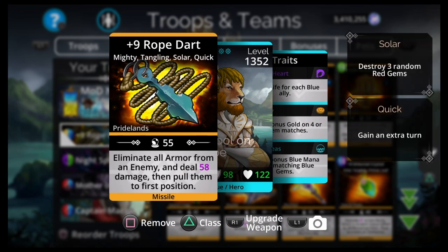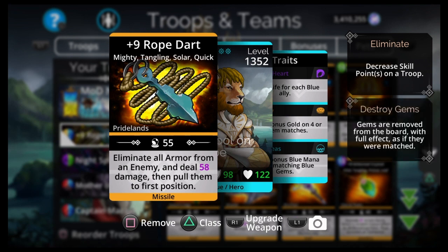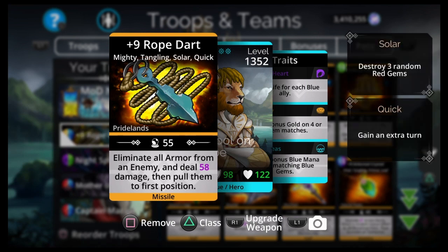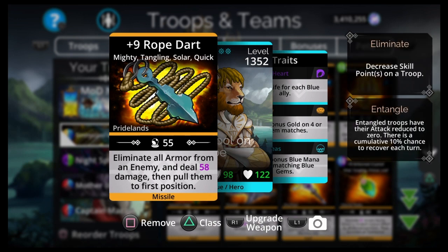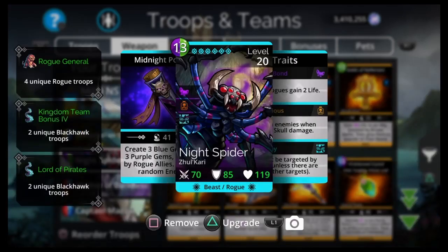Rope Dart is probably one of the harder things to get. It's a weapon you can only get in the Soul Forge and only during a Pride Lands week — it's on a rotation. Weapons are probably one of the worst rotations in the game. I think Rope Dart was just in there two months ago, so if you missed it you might have a good six months to wait. Pride Lands Soul Forge is where you get it — it only costs 300 diamonds, the hard part is waiting for it.